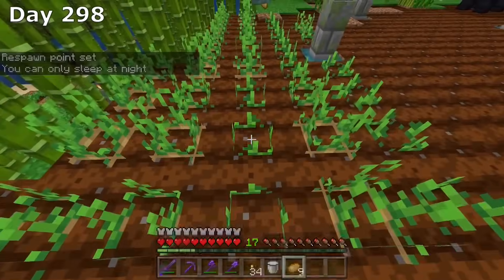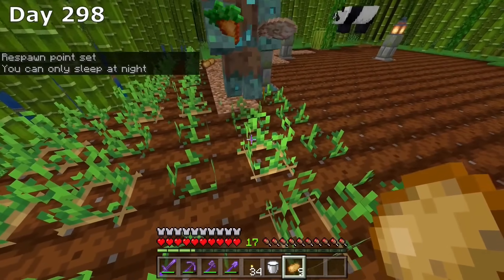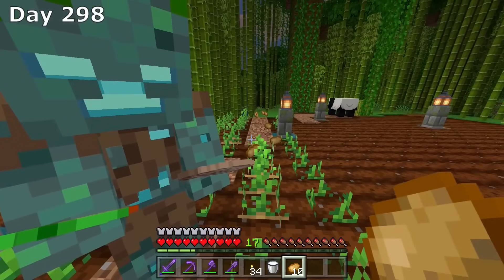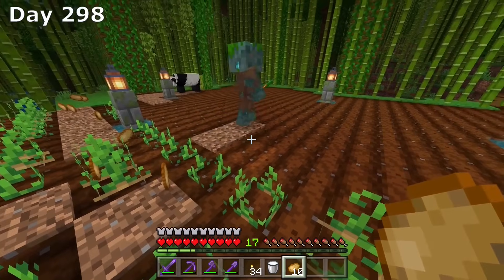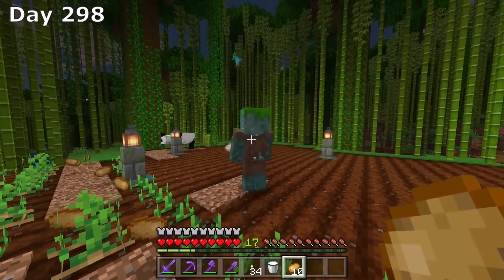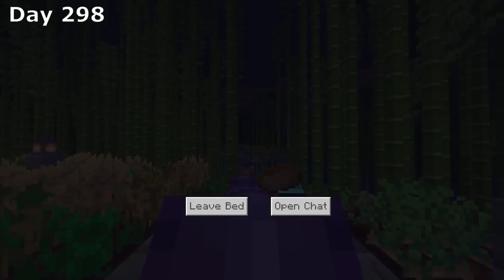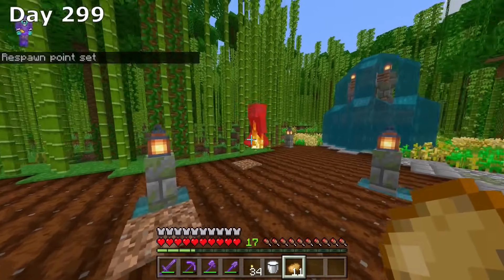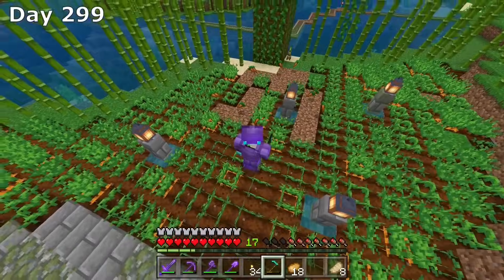On day 298, while I was harvesting the crops, a drowned came up and was just jumping on all of my crops — literally just jumping. He didn't even want to fight or anything. He was just destroying my crops just to destroy my crops. Like, actually what the heck — he hits me one time and doesn't even want to hit me again. He literally was only doing this just to destroy my crops. So you know what I did? I went to sleep. And now I had to jump just to rub it in his face. Apparently he also destroyed a bunch of crops on the lower level.